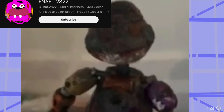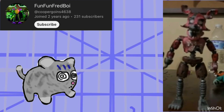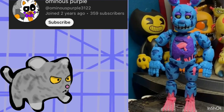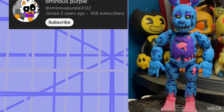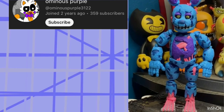Someone else made a good custom figure. They also have a Nightmare Foxy figure — sorry, a Nightmare Bonnie figure — which I think looks super cool, although I don't think it's as good as the Withered Bonnie. I'll give this one like a five out of ten. Someone else made a blacklight Springtrap figure, and this figure is so cool looking. It honestly looks like an actual toy company made this — the paint is spot on, every little detail is painted in perfectly. I'll give this a seven out of ten.